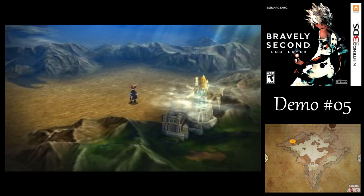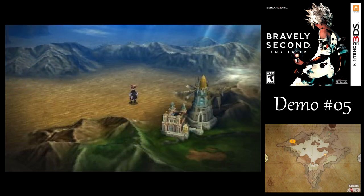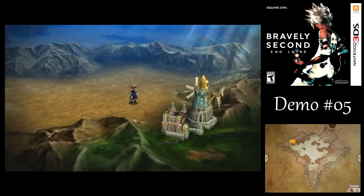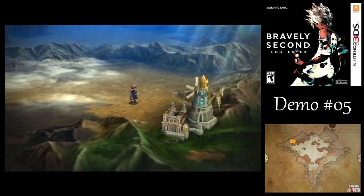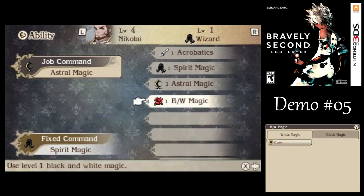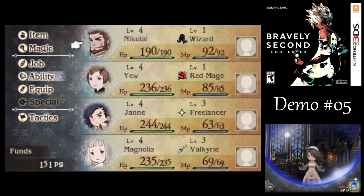As for Cure, I didn't get it just to heal my own party members, but also for casting against the undead enemies. Just like almost every other Final Fantasy game, if you cast Cure on undead it damages them, and that'll be really powerful for us here. As a matter of fact, let's give Nikolai the black and white magic command — that'll help us out a lot.